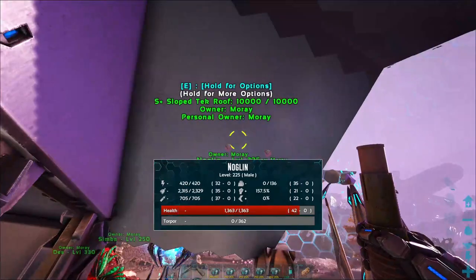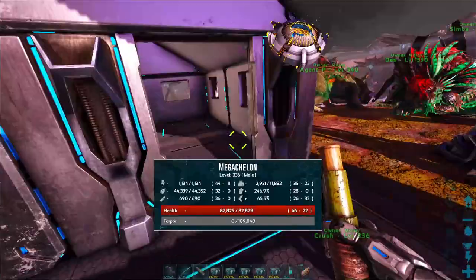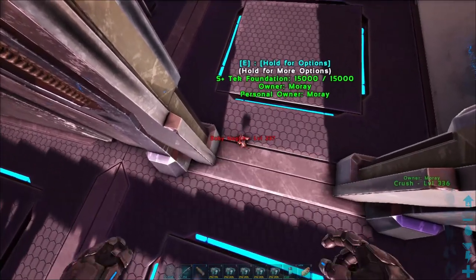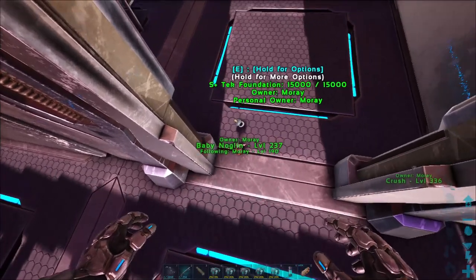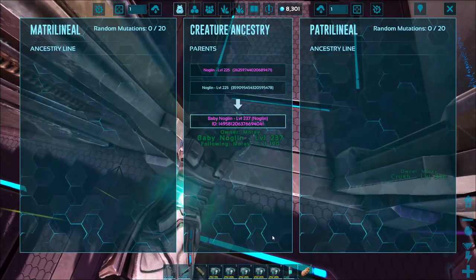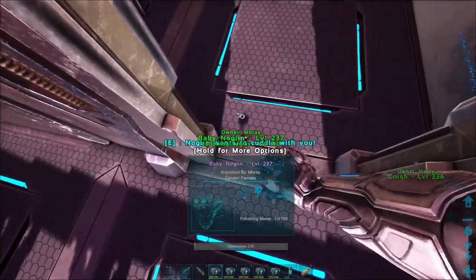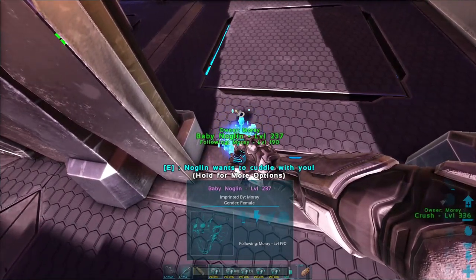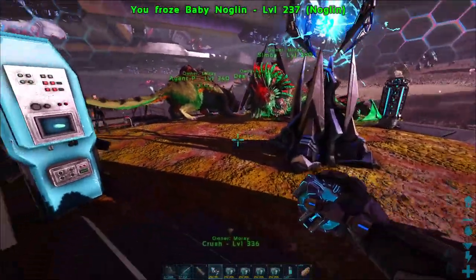So this one got like shot through the bottom because they start clipping - this guy pooped. They're just shooting through the bottom. But yeah, we finally got one that has the stats we want. Hopefully. No mutations - good, perfect. You get into the cryopod because I don't know what you guys need to eat. Actually, we could probably figure that out right now.